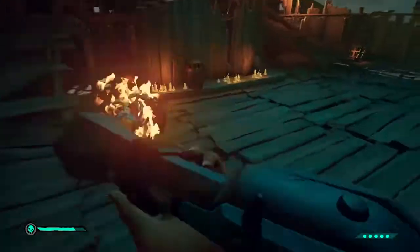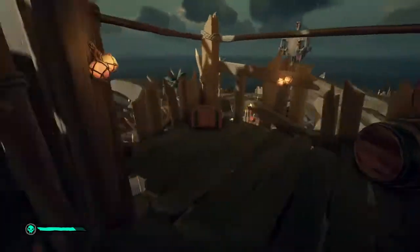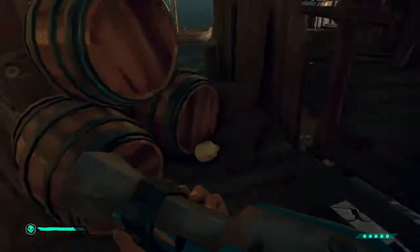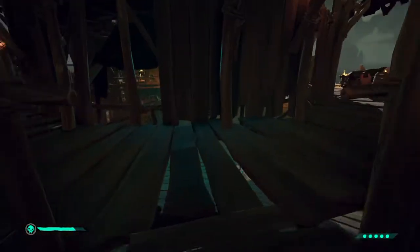Blunderbuss ammo is more important for kegs because they're easier to explode off the rip. Firebombs are more important for metal skeletons, which I'll show you guys shortly.